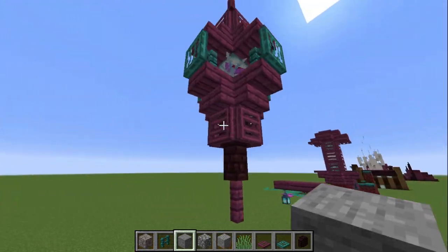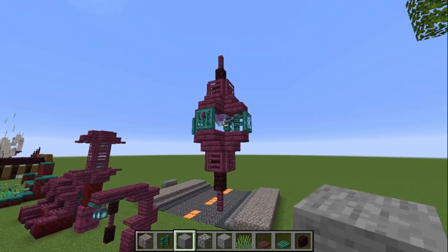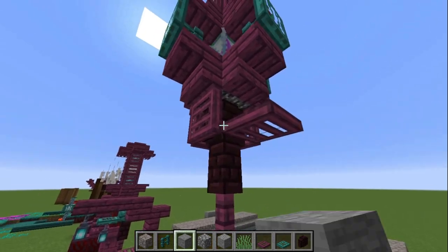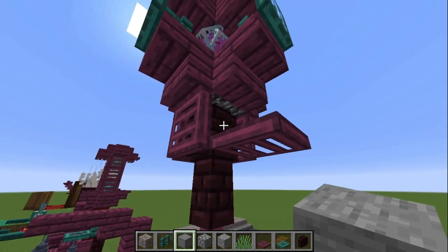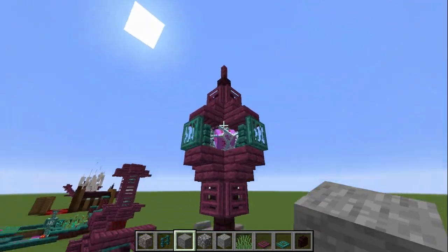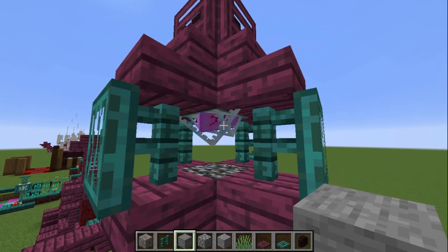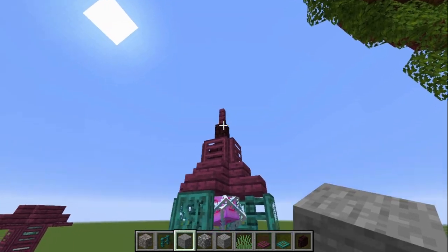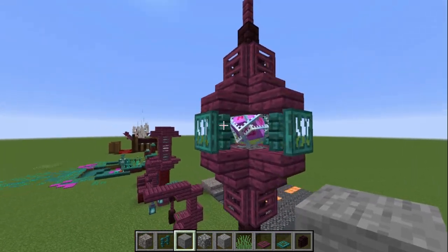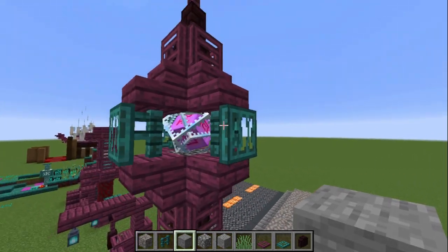One other thing before we get to the big build: I made a magical crystal. This uses the new blocks and also a nether brick wall. We have the two nether brick walls, trapdoors, fences, and I did put an end crystal in here — though if you don't have access to that, you could easily put a sea lantern in there. The big thing is the cap and the bottom are in red, and I used blue around the outside to accent it, so a sea lantern would look nice in there.